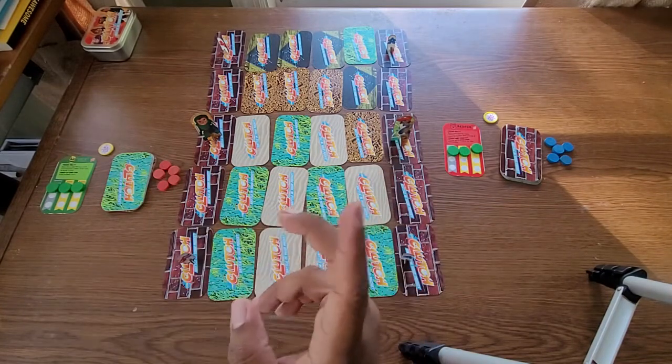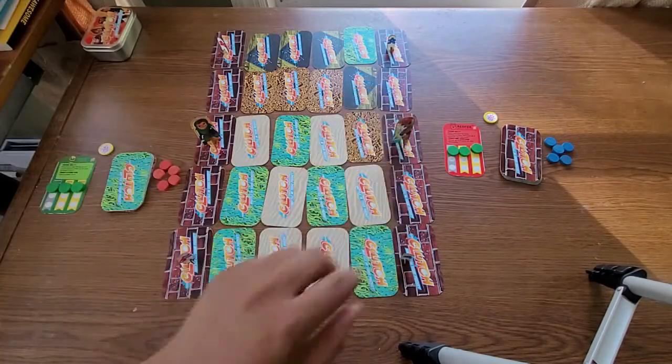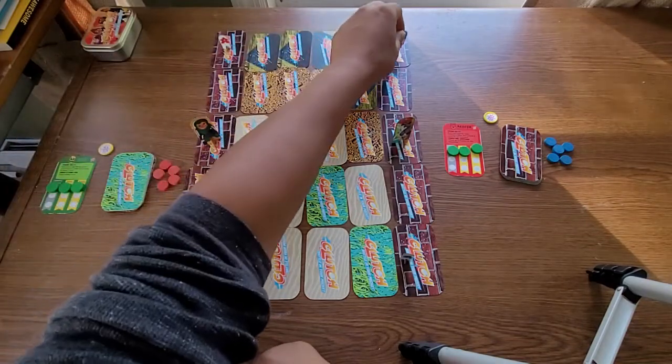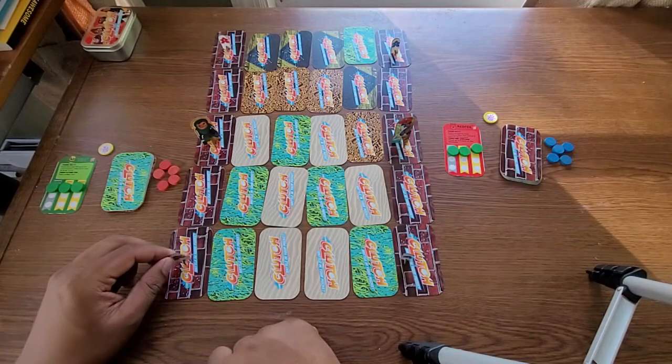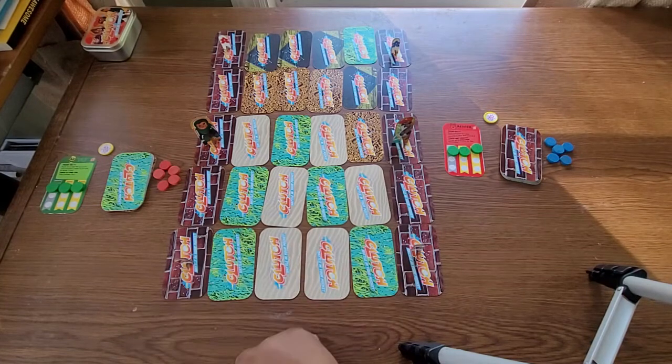They alternate between placing characters. So we placed Delphine first, then the other side placed J.R. We placed the A player on the red team, then the blue player on the blue team side, then B player for the red team, then B player for the blue team. So this is the setup.